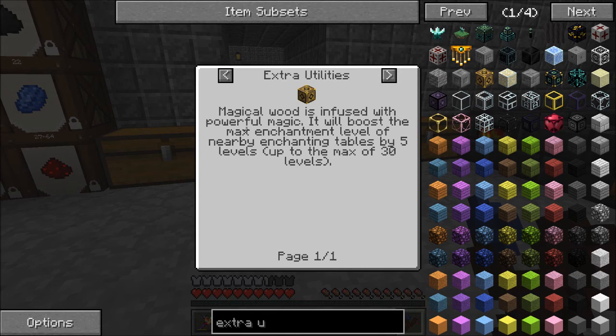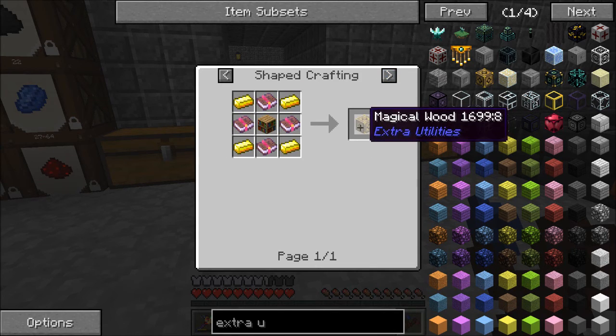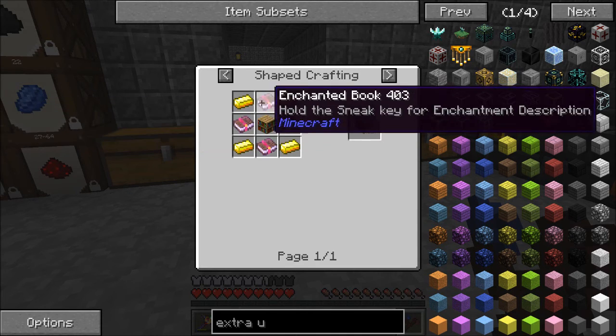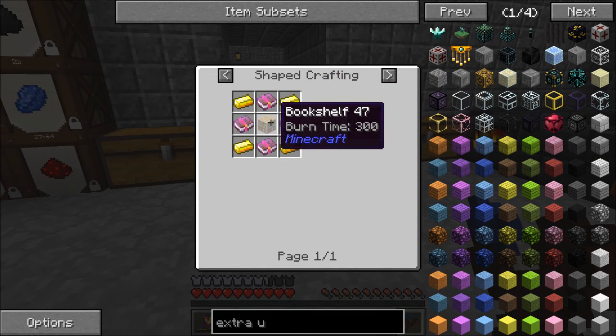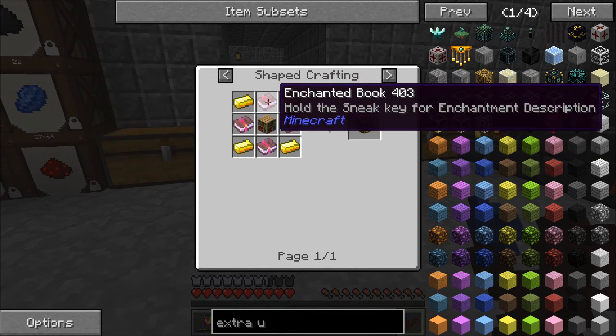The Magical Wood - if you read here - is infused with powerful magic. It will boost the max enchantment level, but that's just enchanting, we don't want that. So to craft it: four Enchanted Books, a Bookshelf, and four Gold.